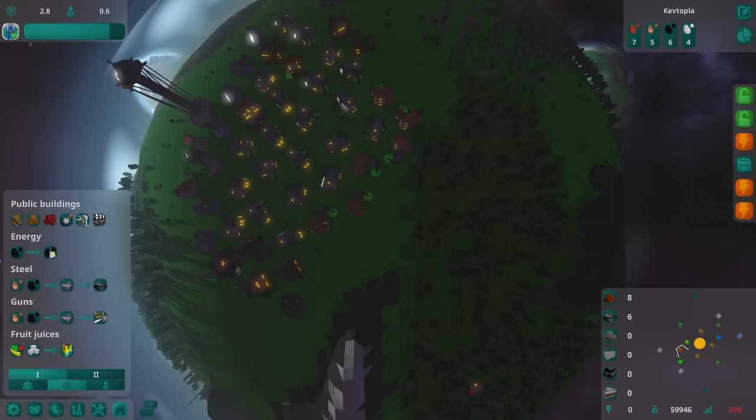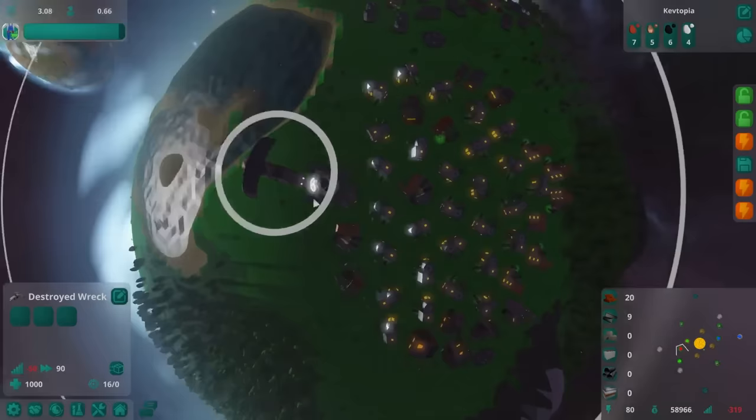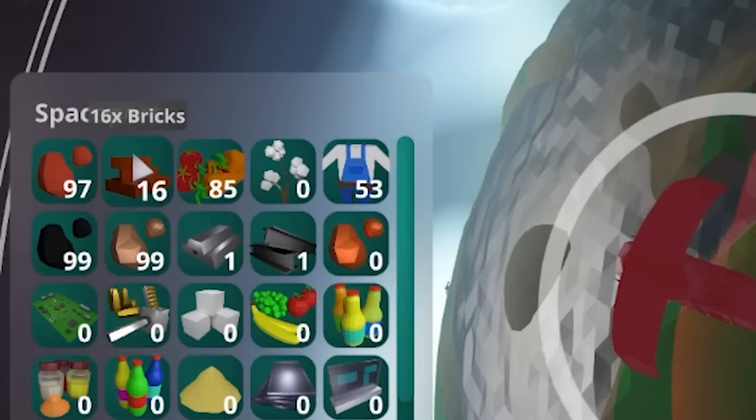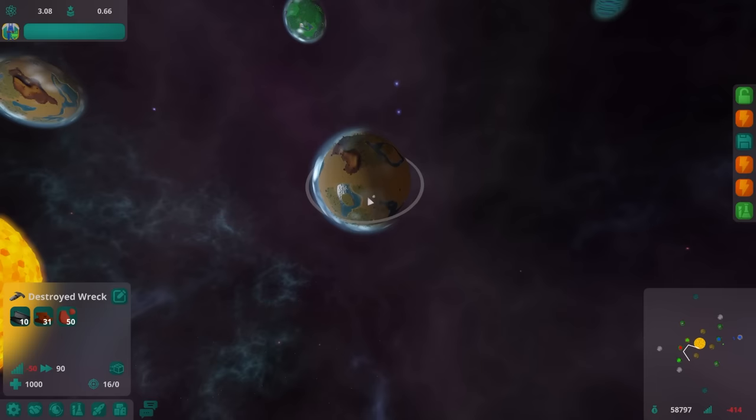I just need 10 clay bricks and we've got a new coal power plant right in the center of the city - despite having all this space to build it. Destroyed Wreck moving into position to get some cargo - give me 10 steel and all of your bricks. We're going to colonize a new planet because frankly I don't have high hopes for this one. You all don't take pollution seriously enough - I'll just leave.